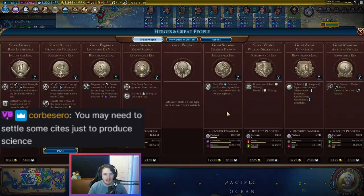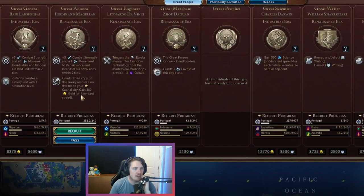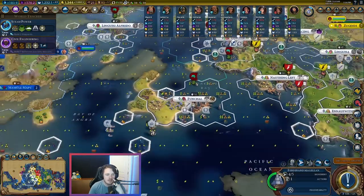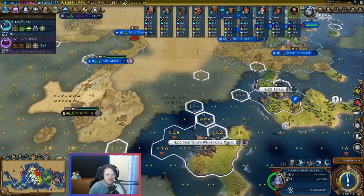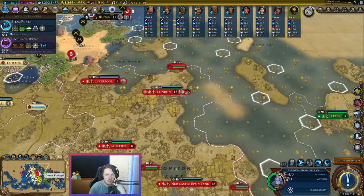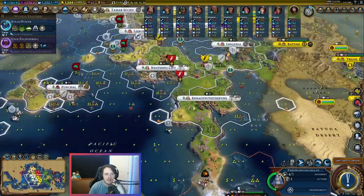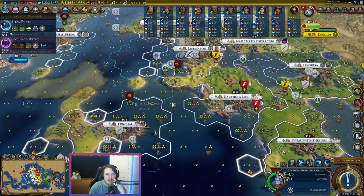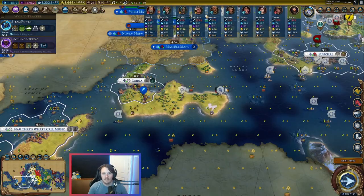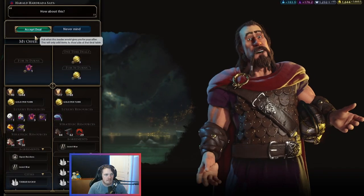Grants one free copy of the luxury resource — that's fine. Might as well take them for era score. We have amber, turtles, and whales. Let's go to some of the people that aren't friendly with us and see what they want. You'll give me some good stuff here. Gitarja, what do you want? I want these people to be friendly with us. Basil's just big grumpy and he doesn't want anything.